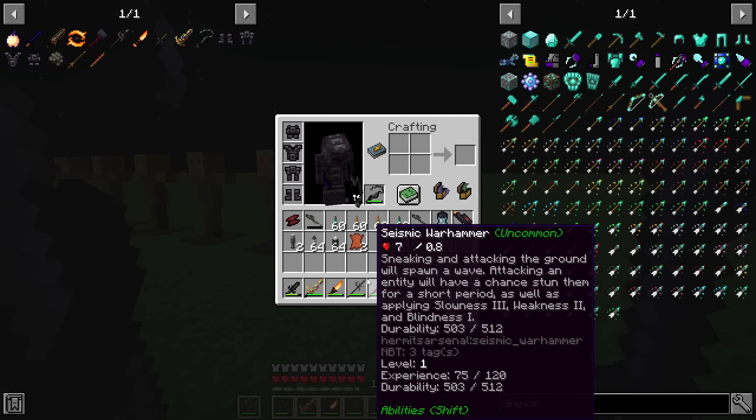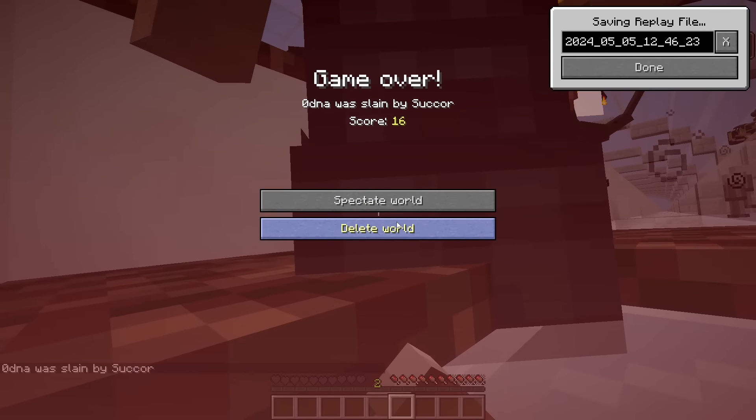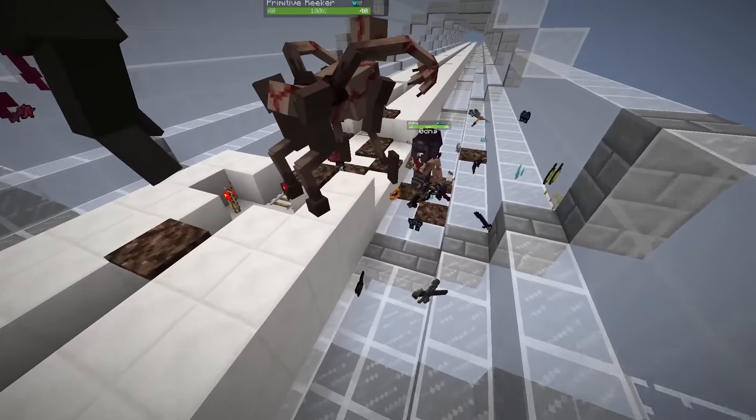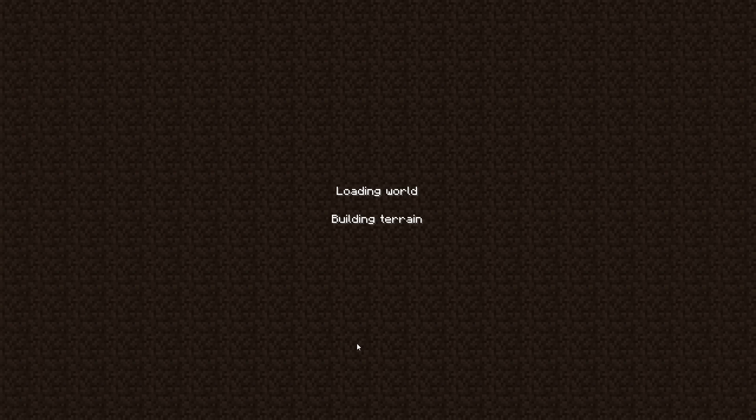Oh, I've never spawned in a building before. Honestly, I like the Chakram so I'll probably keep that out the most. That range is pretty nice. It stopped dodging — that's pretty nice damage actually. I think I gave myself stronger armor, so this should be much easier. I should be way stronger now that I've got enchantments.